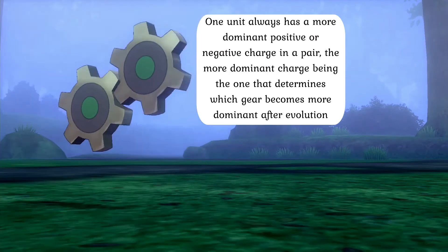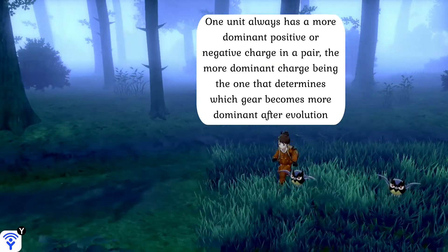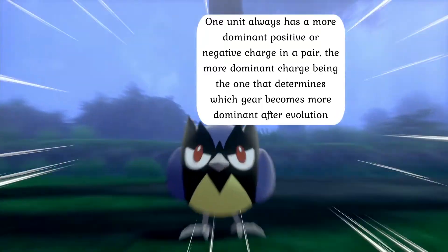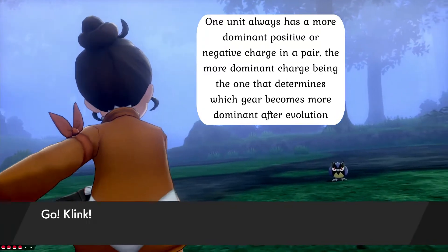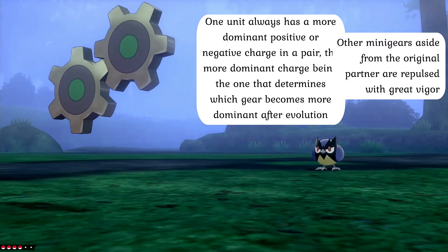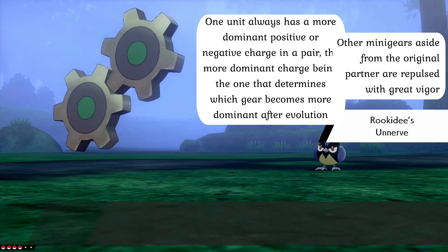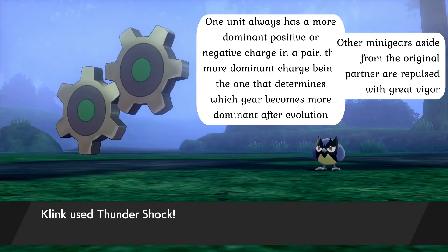Each unit in a Clink either possesses an overall positive or negative charge, as the interaction between the two charges helps Clink to generate an electric current more efficiently. The more dominant charge in a pair is also what determines whether the Clink will have either the Plus or Minus ability. Furthermore, Clink are hardwired to pair with one and only one other individual, which is decided at conception. Any other individual mini gears will be repulsed with great vigor.